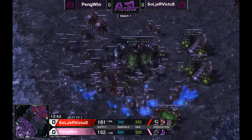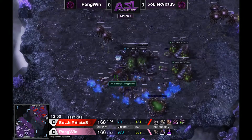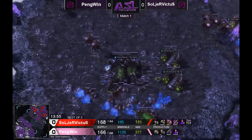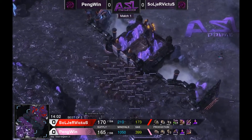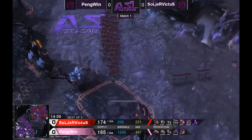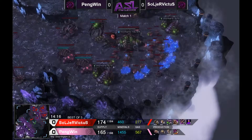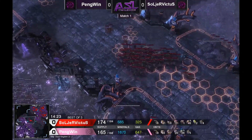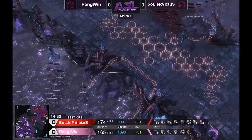The queen survives! Down to seven health — holy cow. All the lings get taken out. The good thing about that ling run-by is it confirms there are hydras on the way for Penguin — if Soldier Victus didn't already know. So he knows hydras are coming, and we do see baneling speed as the response for Soldier Victus. So we have one player going roach-hydra and the other probably going roach-bane, as he's making more zerglings. Soldier Victus is now forcing out — he likes what he sees. He has a 10 supply lead and a huge advantage in roach count.